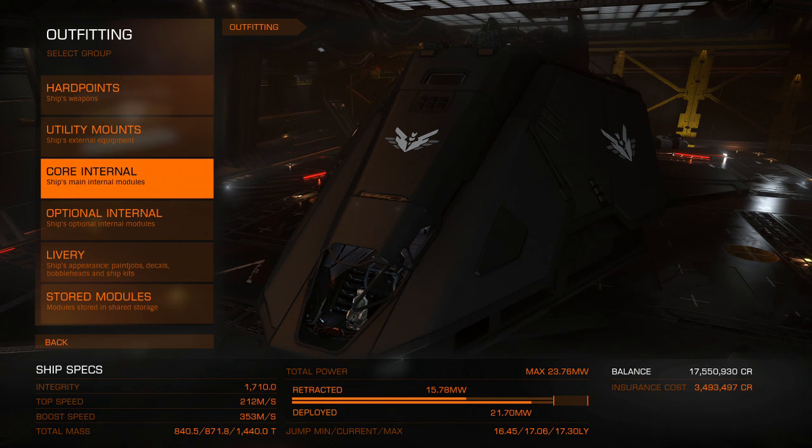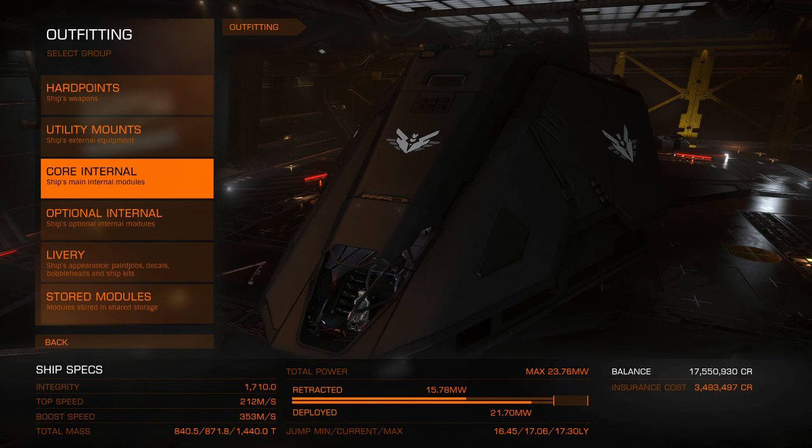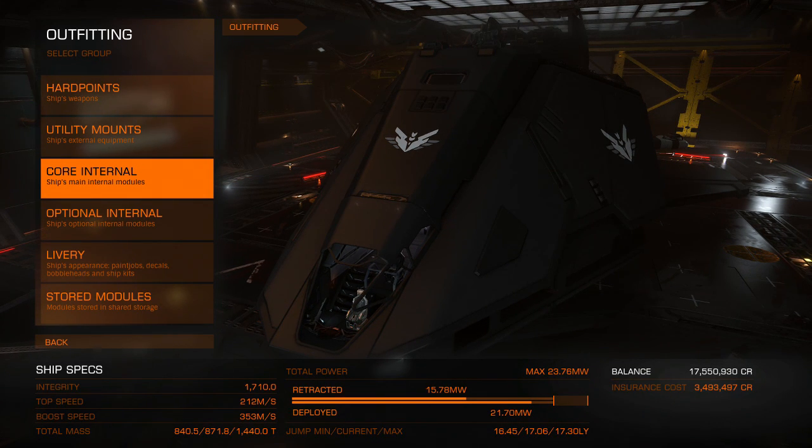If I strip this down for travel — take all the hard points, utilities, and lightweight everything for my cores — I get about 25 light years. That's still with the SRV bay, but you're completely defenseless and squishy. Well, squishy-ish because the Federal ships are hull tanks, but without the reinforcement packages and military-grade components, it still can't take a whole lot of damage.